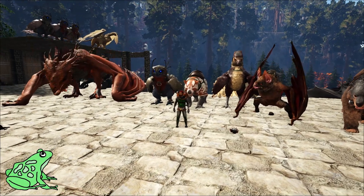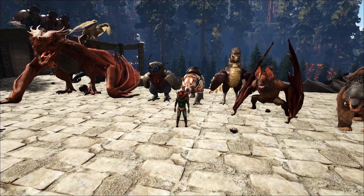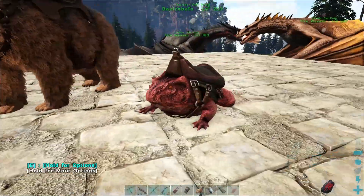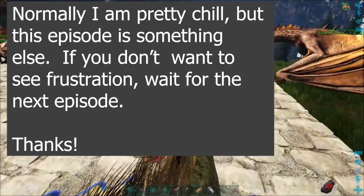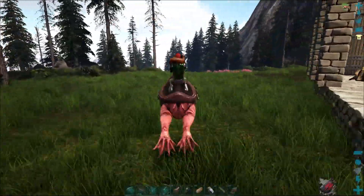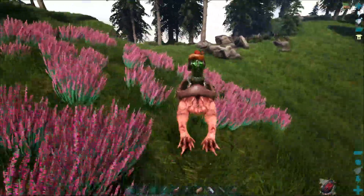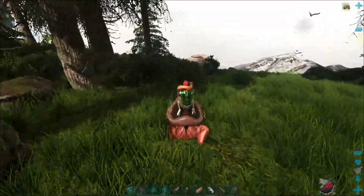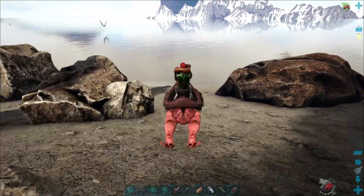Hey everybody, it's FatFrog. Welcome to my base on Fjordor. Here we are with my most commonly used dinos. They all have one thing in common and that is none of them are dinosaurs and almost all of them are terrestrial except for this little guy, and that's got to change because we don't have anything else in a water pen. We don't have anything else in a water pen that's going to be able to get us to do what we need to do underwater. So this guy can help us get ourselves a megalodon, maybe a whale or some other creatures like that, but we've got to get into some aquatic stuff today.